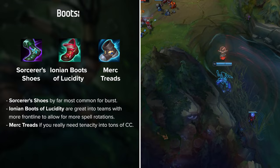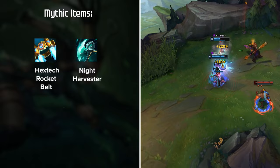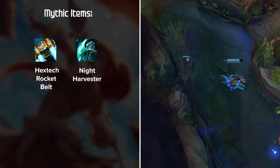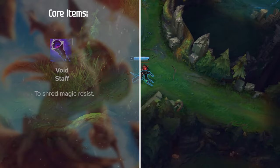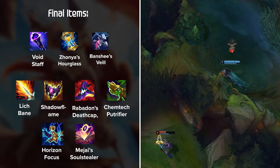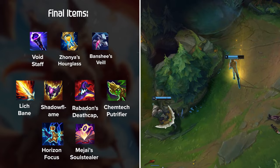For Mythics, Nidalee's two main options are Hextech Rocketbelt and Night Harvester. Although Rocketbelt is the better choice, using the active properly makes it more difficult to learn. Night Harvester can still be really strong, especially into immobile teams, as your spears will hit like a truck. For core items, Zhonya's Hourglass is crucial for its active, Void Staff to shred magic resist, Lich Bane for massive burst, and Shadowflame for bonus damage against shields. From this point Nidalee's build is pretty straightforward, picking up more damage to burst enemy carries while also getting some defensive stats to avoid getting insta-killed.